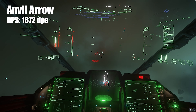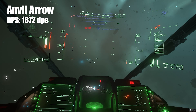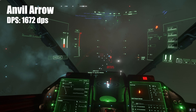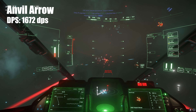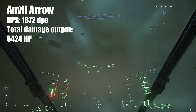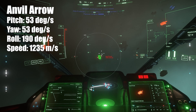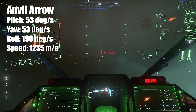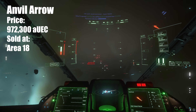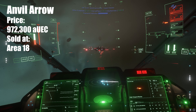Now why is this important? On paper the Arrow can deal the most DPS in the game, which is going to be 1,680 DPS. But the whole salvo — if you fire all the guns at the same time at the same target and empty your clips — it's going to deal 5,424 damage. The best thing about the Arrow is that it has a really small cross-section, so it's really hard to hit. That's going to be pretty much all of the defense you'll have, because its size 1 shield is not going to stop anything.